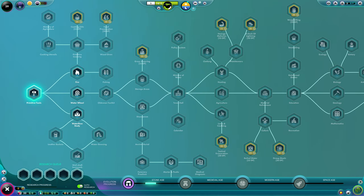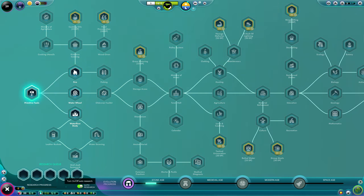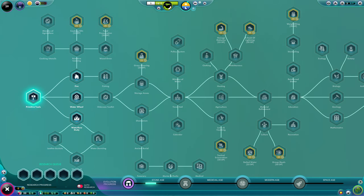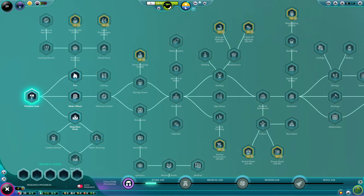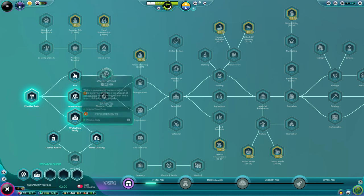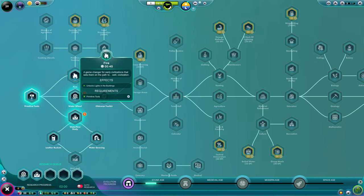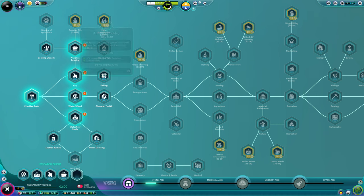Research is critical and there are specific items to go straight for. Turn off auto-research because it doesn't pick in any specific relevant order. First, go for the water wheel, then water flow study, so you get a water pump and a reservoir. Water pumps pump up water from your source; reservoirs store it for winter and for your nuggets to drink. You need to get on that immediately because the first winter you'll have problems if you don't. After that, fire and then primitive cooking.